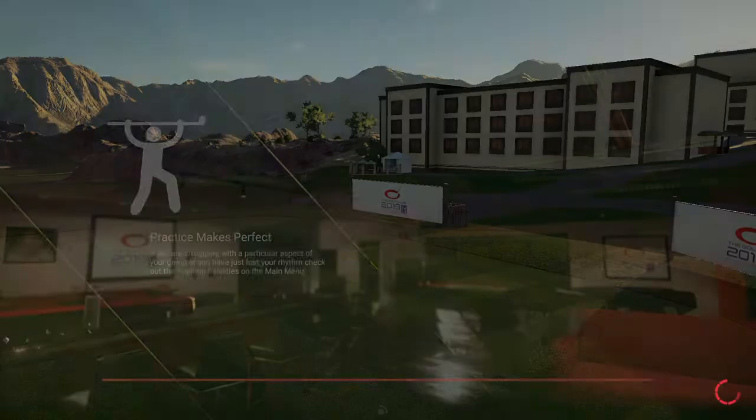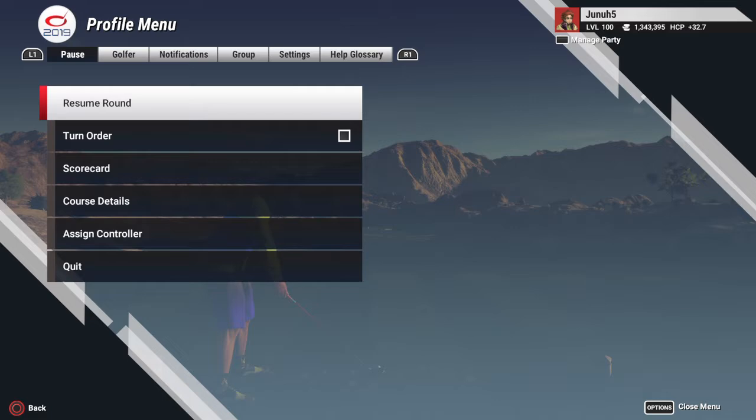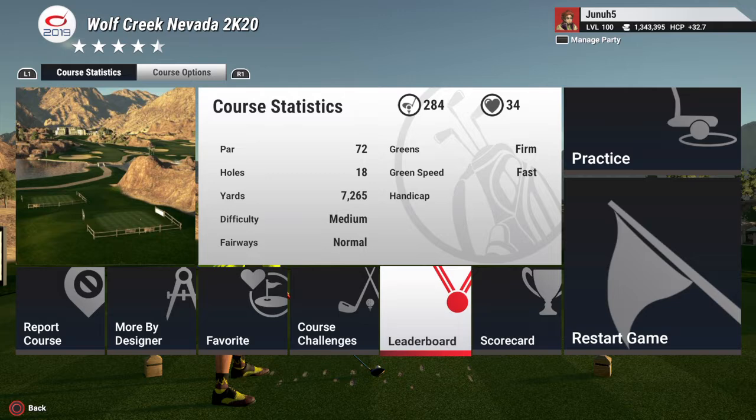I don't know anything really about this course. The in-game host welcomes us to the golf club — it's a step course. Let's check the course details: 284 plays, let's see what kind of high score we got here.